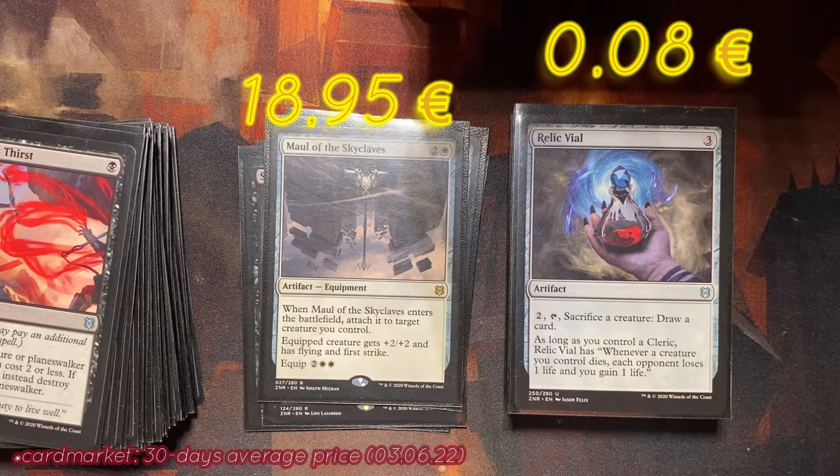Then we have another artifact: Relic Vial, for three mana. We can pay two and sacrifice a creature to draw a card — maybe we can use the creature that creates cats, sacrificing those tokens to draw cards. There are several cards where we can bring creatures back, so it might not be bad to sacrifice them. As long as you control a cleric, Relic Vial has: whenever a creature you control dies, each opponent loses one life and you gain one life.